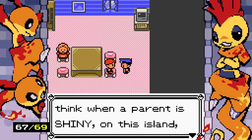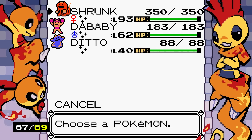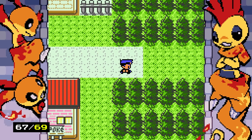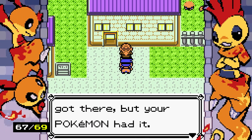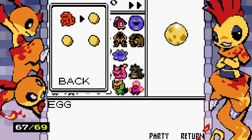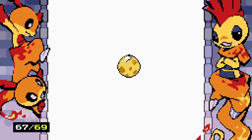We need to breed for shiny Horsea and shiny Azurill. These guys breed fast — possibly faster than with Ditto. I'll use the Azumarill pair first, then shiny Ditto plus Kingdra for Horsea. I'm going to assume Flame Body works in this game and add that to my team. Can't believe this game's got me pseudo-hunting. First egg down — just a normal Azurill.